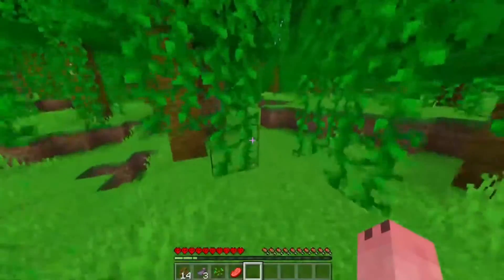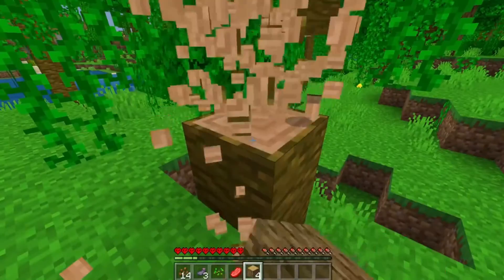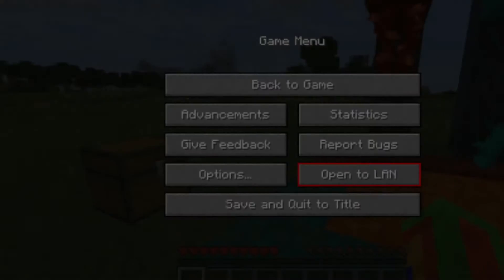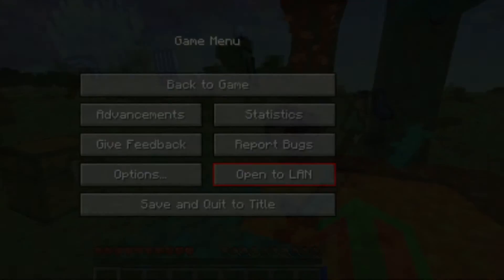It simply says you're spectating. It says you're spectating because you're dead — again, in Minecraft Hardcore, if you die you're completely dead. Now if we go to my inventory, we're invisible, like we're not part of this world anymore.